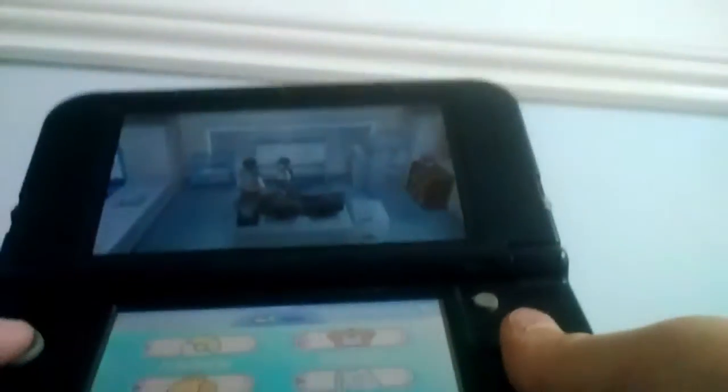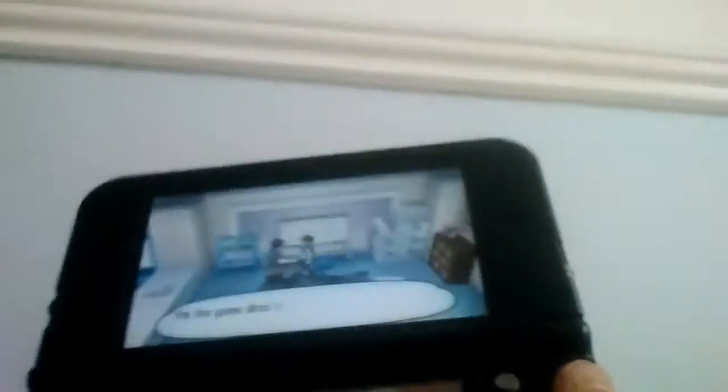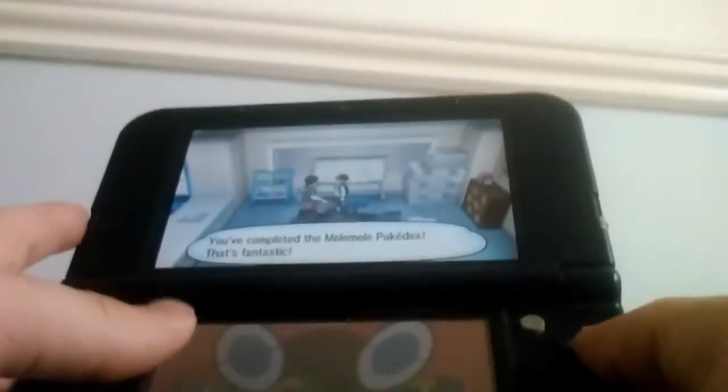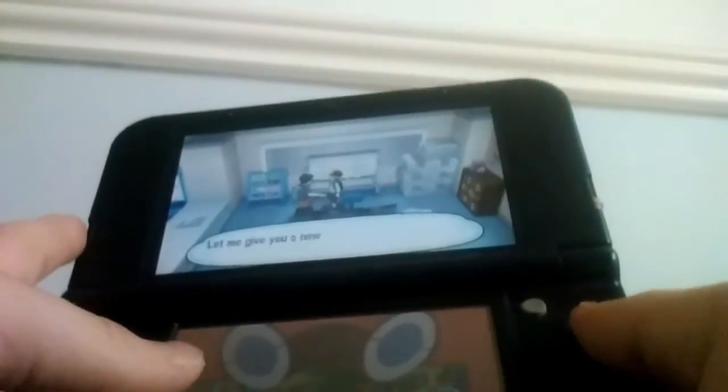So now we're going to claim the stamps from the Game Director. We're just going to show him the Pokédex. We've completed the Mele Mele Pokédex, and that gives us a stamp with Tapu Koko on the front.